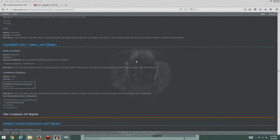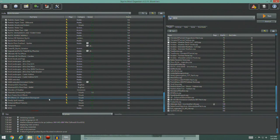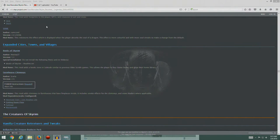Hey guys, welcome back. We'll continue on with where we left off. The last time we had installed SOUL, so if you look at Mod Organizer, SOUL is our last one that we had put in. So we're moving on to Expanded Cities Towns and Villages and there's just a couple of mods here we're going to do.